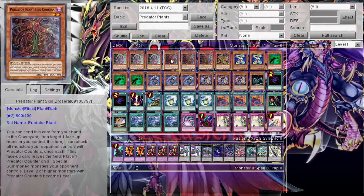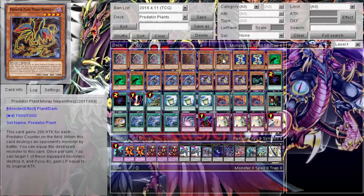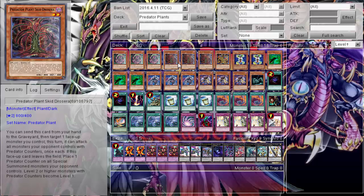We run three Drosera — it used to be two Drosera and two of the Moray, but Drosera is pretty decent when you have two of them. If I have two, I can summon Drosera, summon a Dark monster, fuse into Star Venom, then use Drosera to put a counter on everybody and attack everything. Drosera lets you place a Predator Counter on all Special Summoned monsters Level 2 or higher, making them Level 1, and then attack all monsters with Predator Counters.